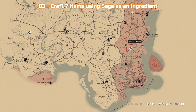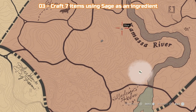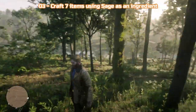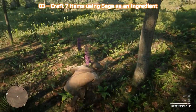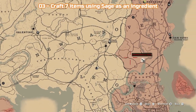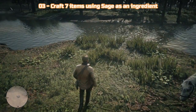Challenge number 3 is to craft 7 items using sage as an ingredient. The sage the game is referring to is Hummingbird Sage — Oleander Sage won't work for this. There are a few things you can craft, like Potent Bitters which uses sage and burdock root, but I chose Horse Ointment, which uses sage, common bulrush, and yarrow. You should already have at least 6 yarrow from challenge 1. Hummingbird Sage and common bulrush can both be found north of Lagras in the area where it says Kamasa River on your map — the sage is all around the wooded area there and bulrushes can be found by the river.